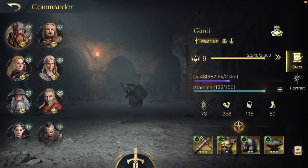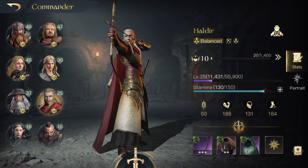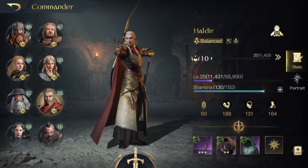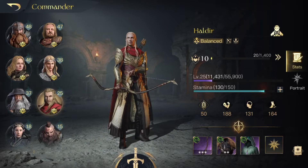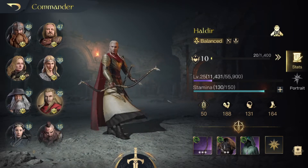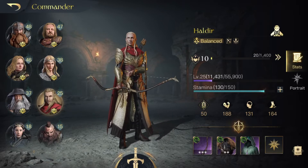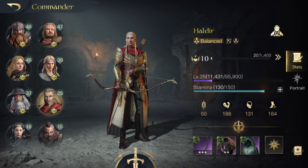Okay guys, so let's go and have a look at my Heldir. Right now he's level 25 because I haven't really leveled him up this season — I've been using Gimli, Theoden, Eowyn, and I finally got Galadriel to R5. So Heldir has been benched for the season, but he's still a very good commander. If I go back to playing an elvish faction like Lórien or Lindon I'll definitely give him a try again. He's only level 25 but I did just get him to R10 today, so that's pretty great.